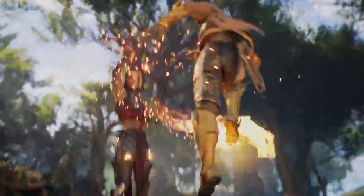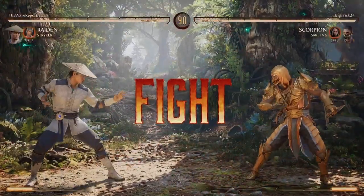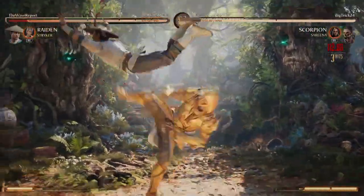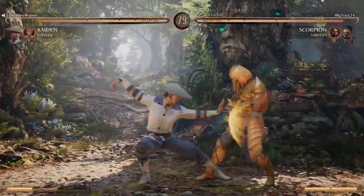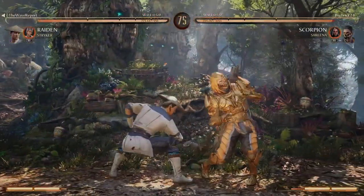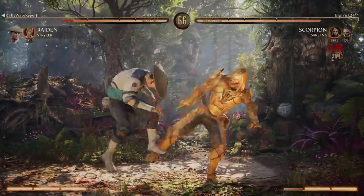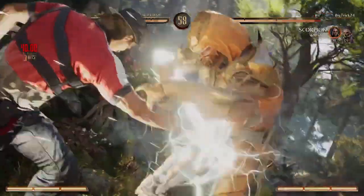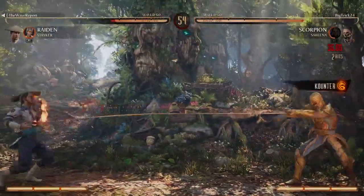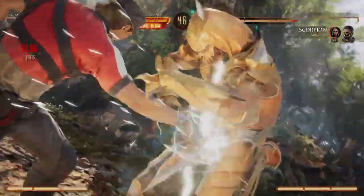Mortal Kombat out the gate is $70 for the standard edition. The highest edition is like $109 or $110, and I believe there's a $200 edition with a Liu Kang statue or something — you can correct me in the comments. But we can both agree the price is $70 and up. After reviewing the game and going through everything, I have not played story mode personally because I already watched it on YouTube.